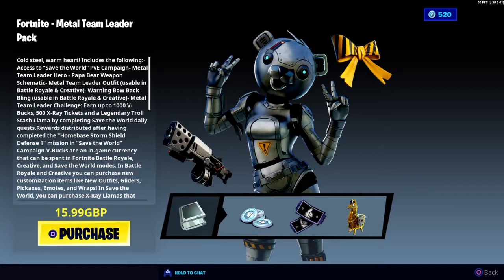The Metal Team Leader outfit is usable in Battle Royale and Creative, but the bow back bling is unusable in Battle Royale. There are challenges where you can earn up to 1000 V-Bucks. You also get 500 X-Ray tickets, and a legendary Troll Stash Llama by completing Save the World daily quests.